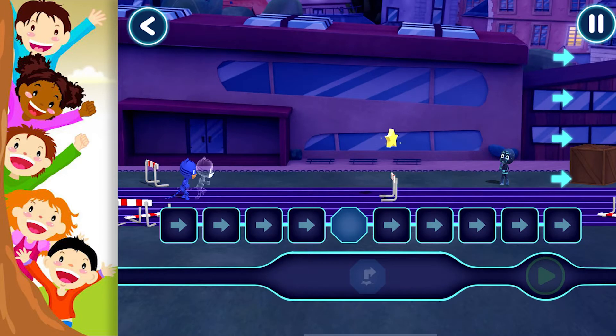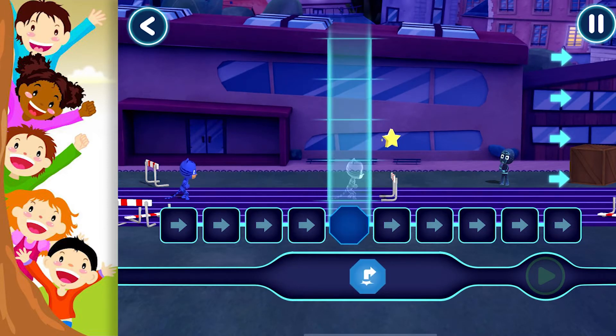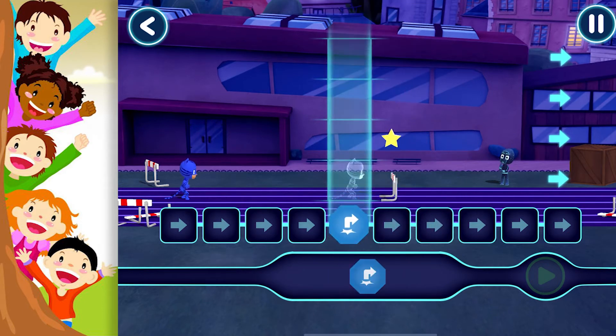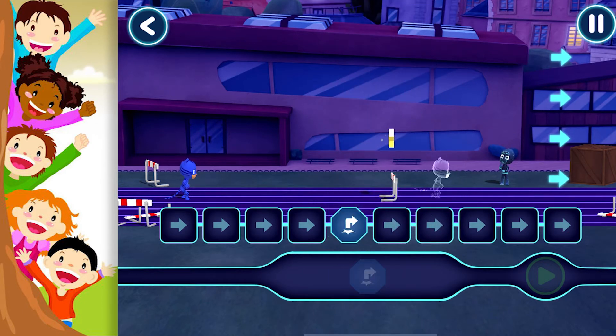It's time to be a hero! We need to give our heroes commands to help them on their adventure. Let's ask Catboy to jump. Drag the command with your finger. Great!